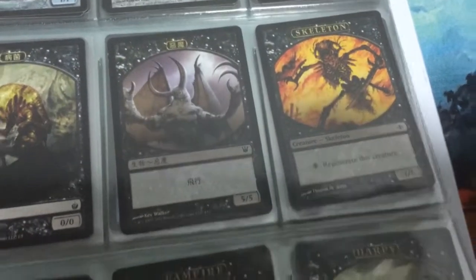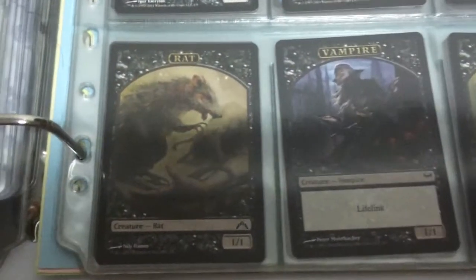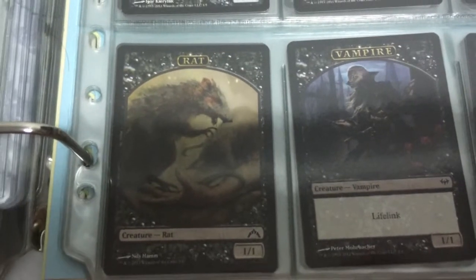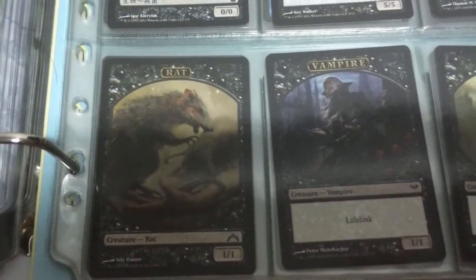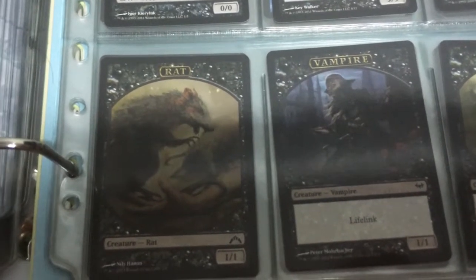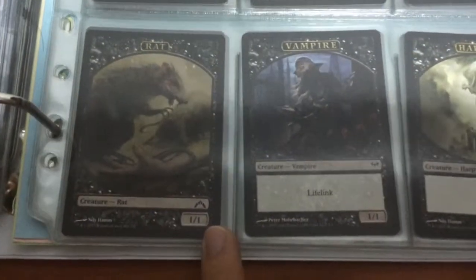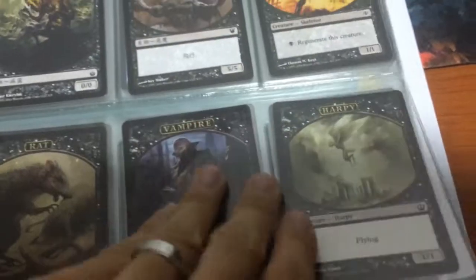We have our Skeletons, Vampires, and Rats. Unfortunately, I don't think there's a Rat token for — what's that Rat in the RTR block called? Can't remember, but you get what I mean — I don't think there's a star/star Rat token whose power and toughness equals the number of Rats on the battlefield.